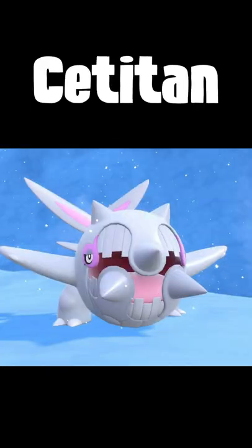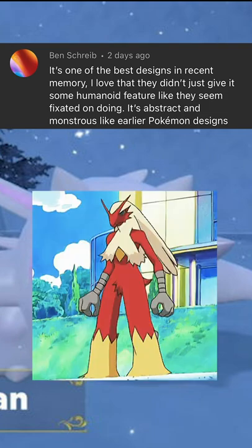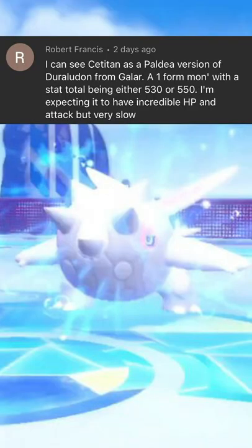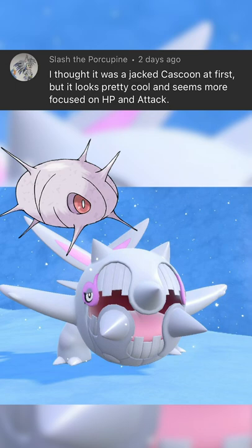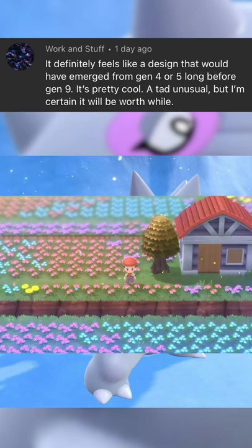Pokemon fans love Sittitan. It's one of the best designs in recent memory. I love that they didn't give it some humanoid feature like they seem fixated on doing. It's abstract and monstrous like earlier Pokemon designs. I can see Sittitan as the Paldean version of Daruldon from Galar. I thought it was a jacked Cascoon at first, but it looks pretty cool and seems focused on HP and attack. It definitely feels like a design that would have emerged from Gen 4 or 5 long before Gen 9.